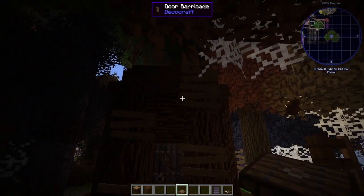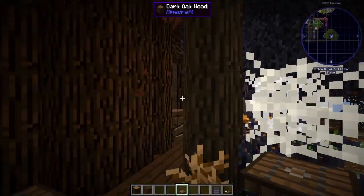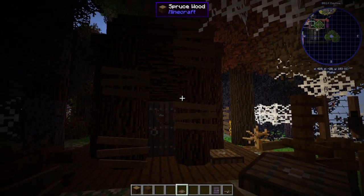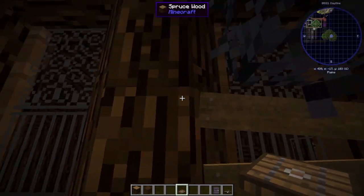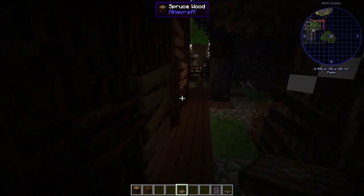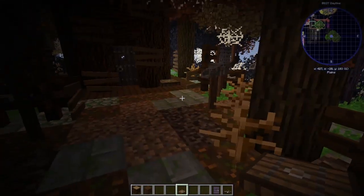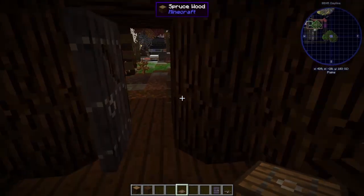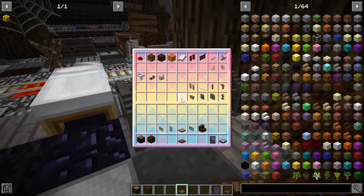As you can see, I put all the window barricades on, which I think looks interesting. I think it makes it a little bit more broken. I did debate whether to take some of the logs out, but I think I want to keep it intact. The barricading on that window looks really good. I've got a trap door which I quite like to put in as well. I'm just going to put a couple of things inside and then we can get on disguising it and making it a bit more forestry.